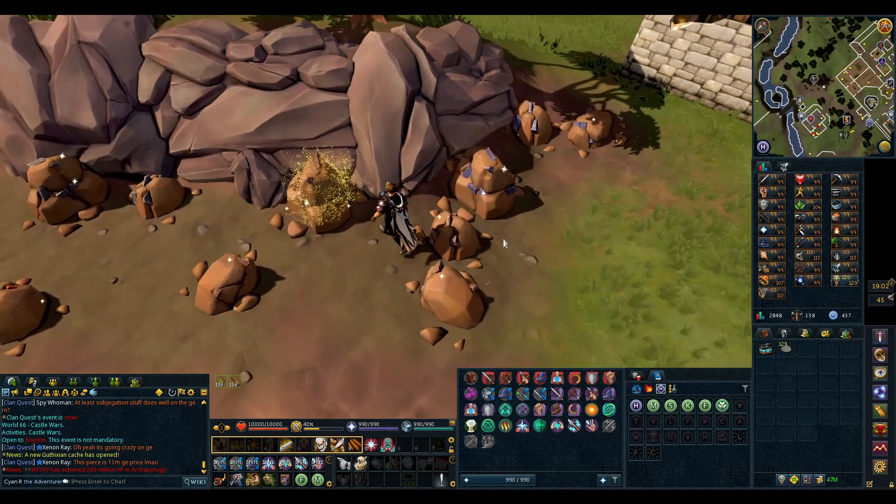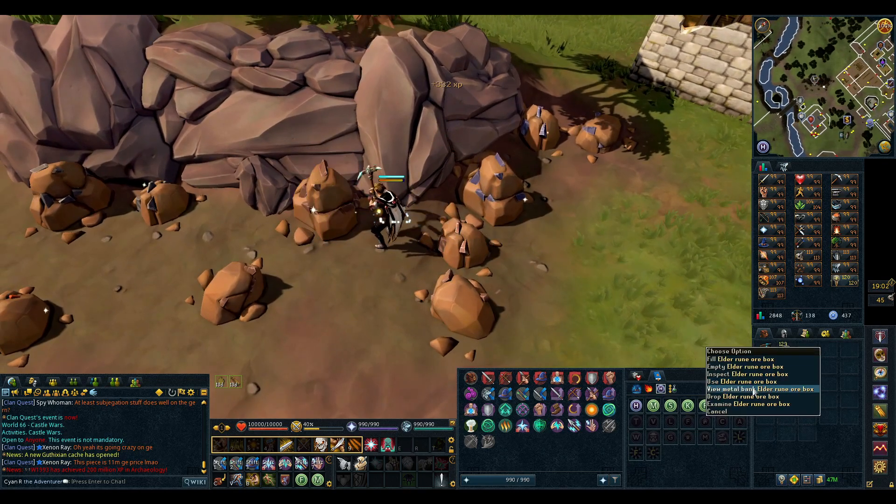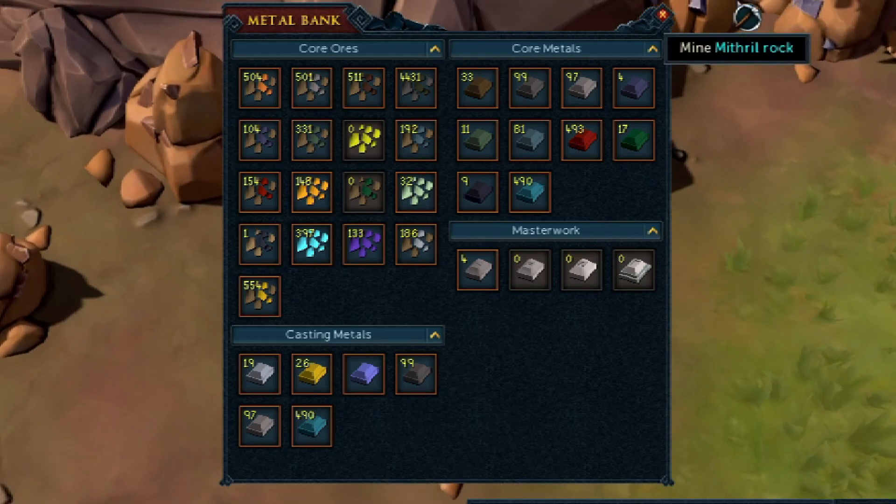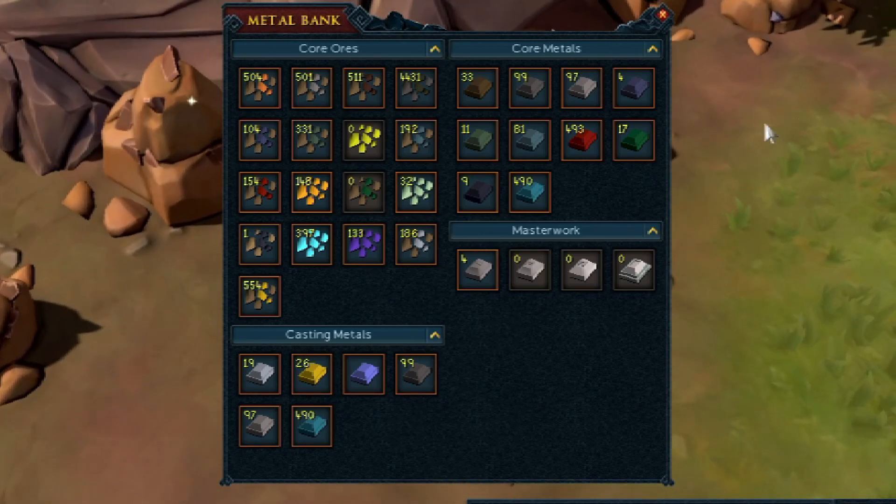I've done about an hour of mining and I now have enough to get 500 bronze and 500 steel, but I do need a lot more iron ore — iron bars need 2 iron ore so I need another 1,000 iron ore. I've made a good start on the lower tier bars, but it's probably the higher tier ones which I'm going to want for Necromancy. But we've made good progress.